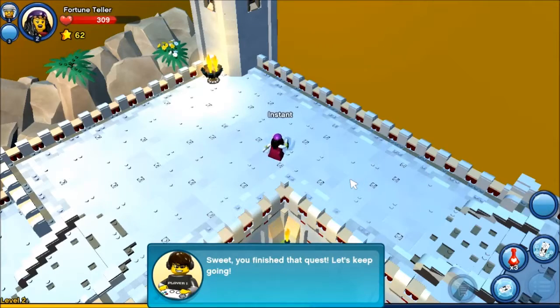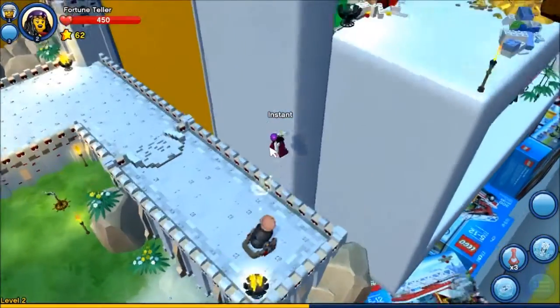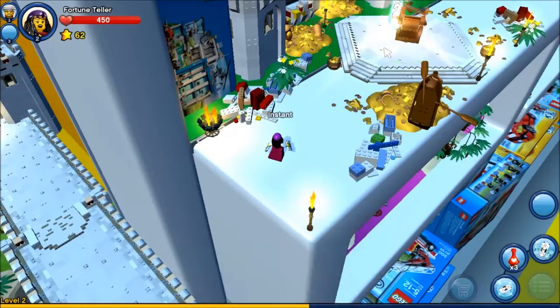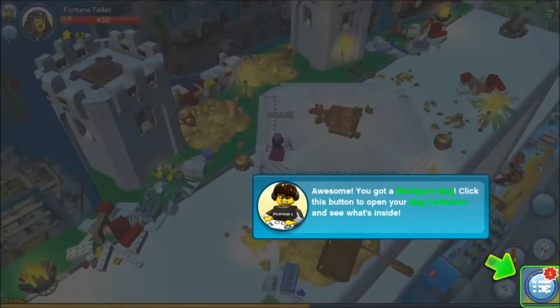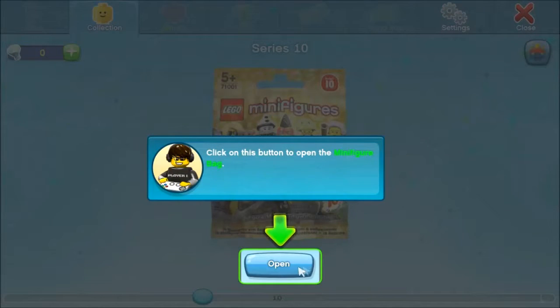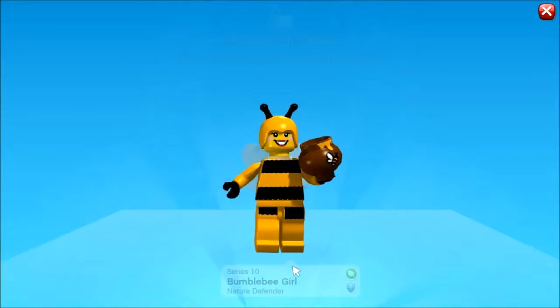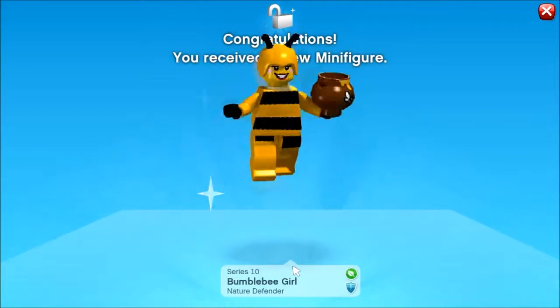I'm just going to let myself heal and go over here - boing - and see where I end up. Ooh, treasures. There's my minifigure. I bet this is my bee. It better be my bee - I was excited for my bee. Yes! It's a bee. She's a nature defender. She's really happy to be a nature defender.